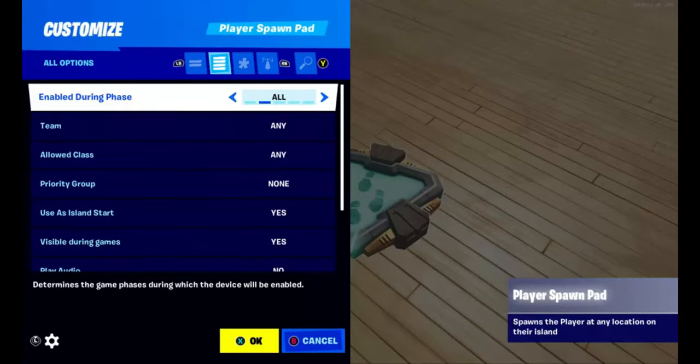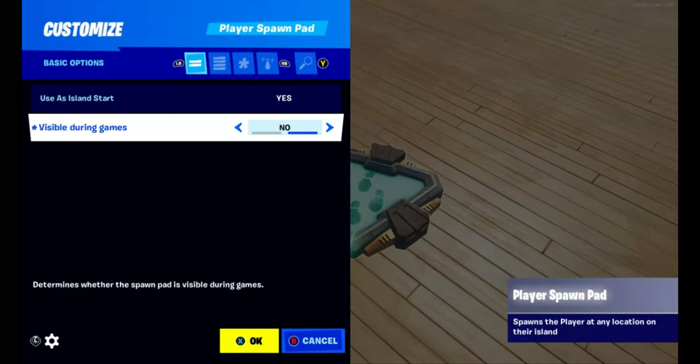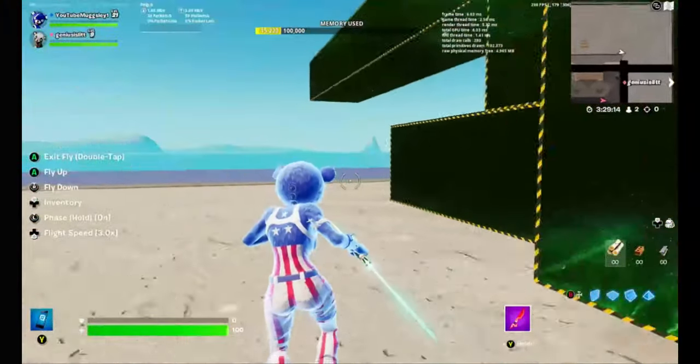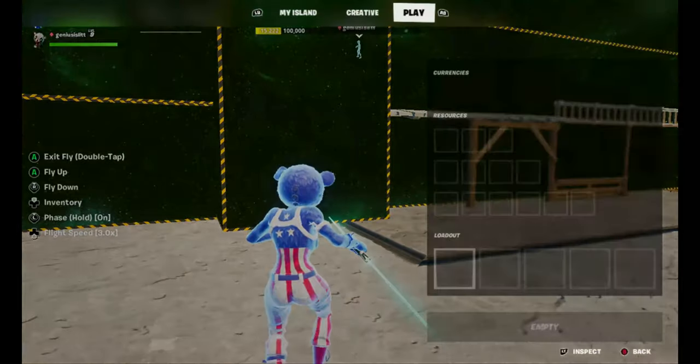So now I have to make sure you can't see any of these — visible in game? No. Inside. Visible in game? No. So now we need to do a lot more stuff. I guess I'll do the settings now.